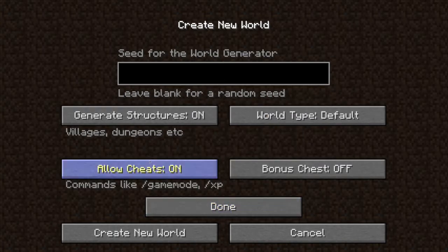More world options — I'll show you the cheats, I'll keep those on. Generate structures on. Bonus chests — I'll show you what that is.